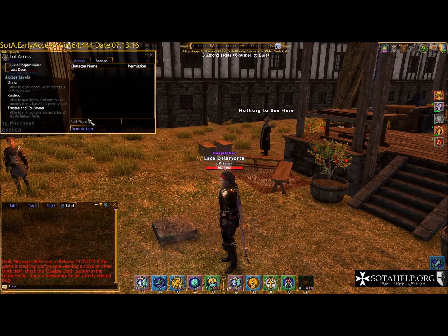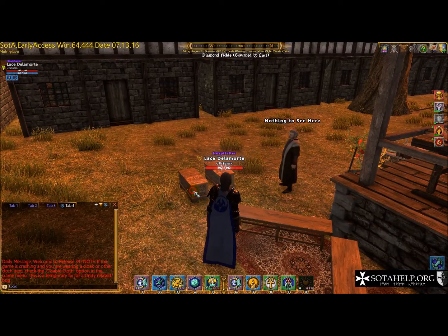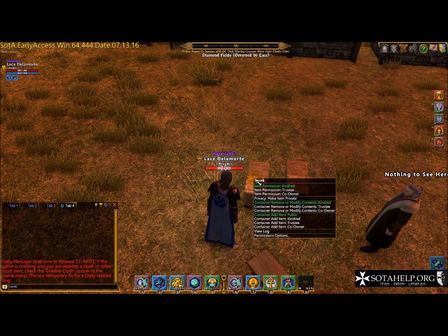That's basically going to allow people to use your crafting tables. I'm going to say not private — this is my POT and I want everybody that lives here to be able to use this area. Remove or modify items — that's going to be co-owner because I don't want people moving things around. Container add item — Kindred — that's fine, they can add items to containers.